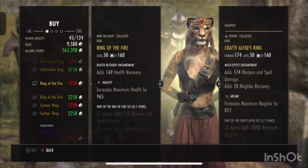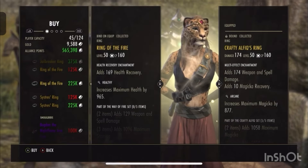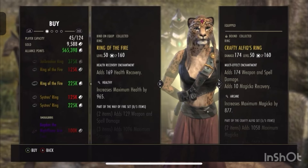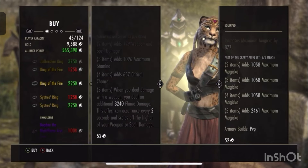You can get it for 125k gold, or I'd recommend getting it with 225k alliance points. It can be found in Craglorn, but obviously this is in yellow so it's the highest quality jewelry you can get. I would definitely pick this up.